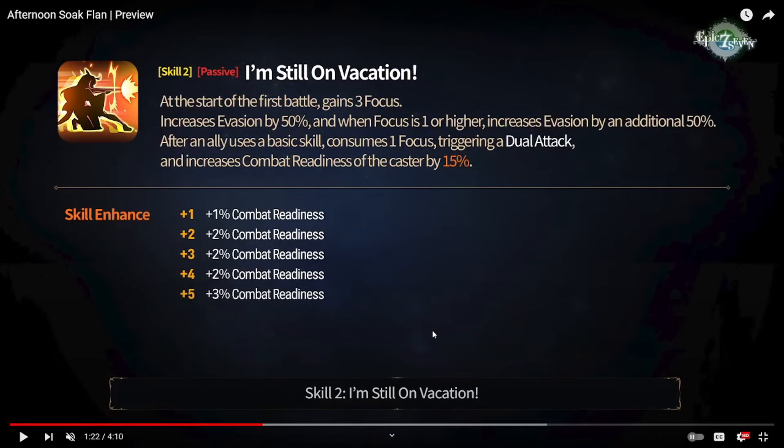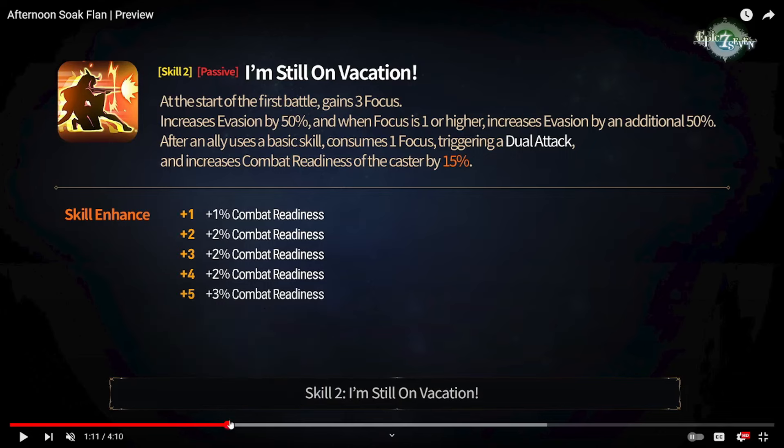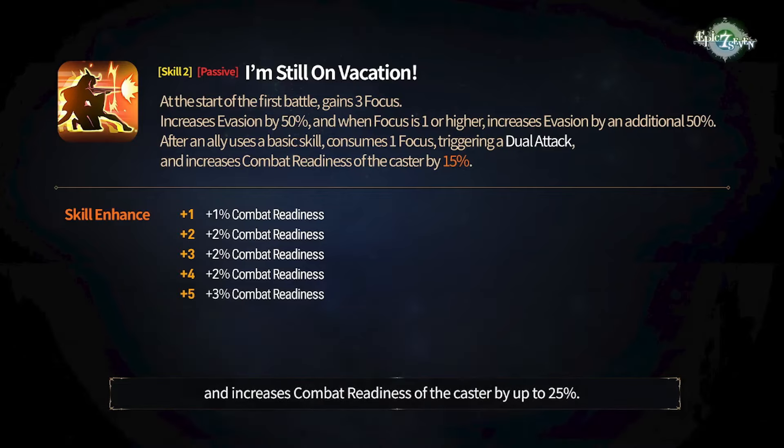Afternoon soak Flan's biggest ability is in her S2 passive — I'm still on a vacation. You're gonna see that she does have a focus system, so anything that counters focus will also counter her — namely Solitaria and also even ML Politis. At the start of battle she gets three focus and she'll have 50% built-in evasion. When focus is one or higher — so basically if you have any focus at all — you'll go up to 100% evasion, making her the first 100% evasion unit in the game. After an ally uses a basic attack, you will use one focus to trigger a dual attack, and this will increase her CR by 25%.